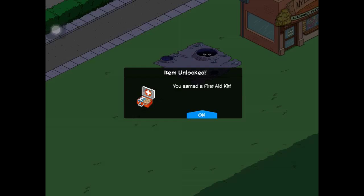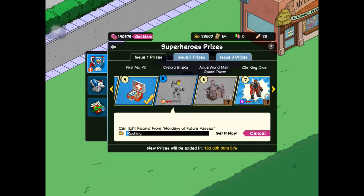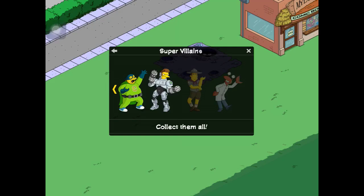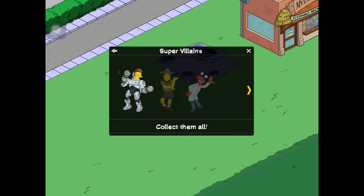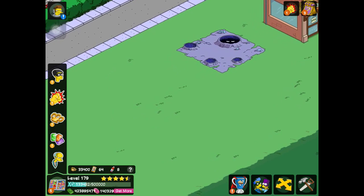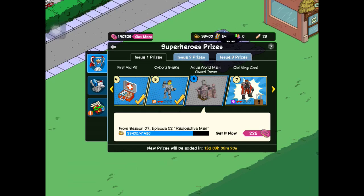Now we have Cyborg Snake. 'Bad just got an upgrade.' Cyborg Snake goes into our supervillains category. I like how creepy that guy is. And we have the Aqua World main guard tower, which looks pretty weird — let's check that out.